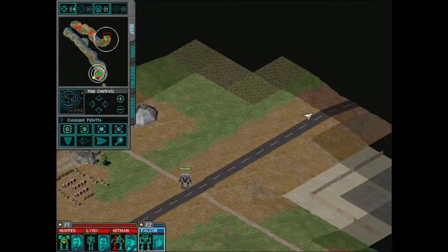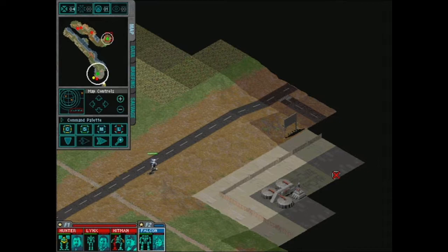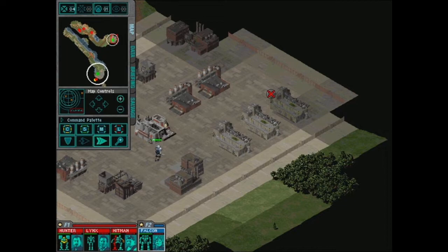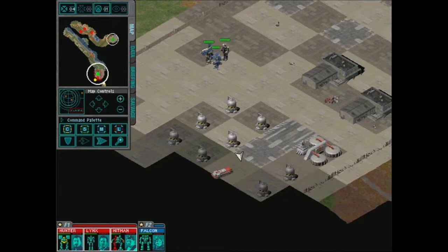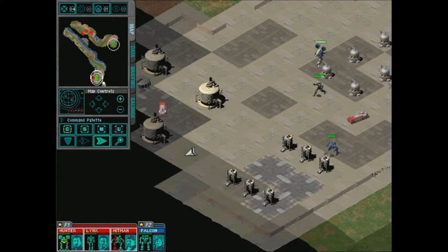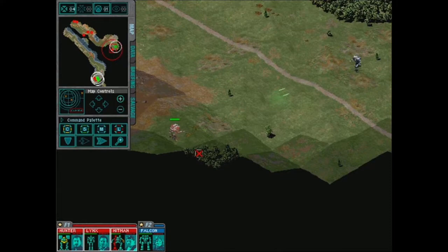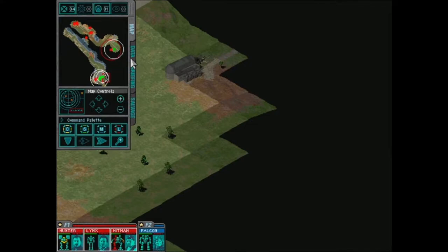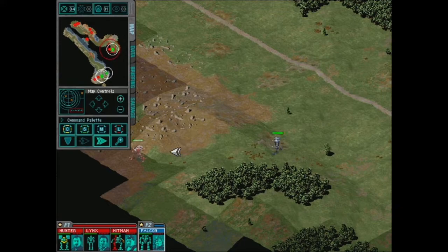Fuel truck — I'm not going to detonate that because it will probably detonate supplies that I want. We haven't technically come to help Falcon, but if she can capture some supplies for us, we'll be incredibly grateful. Is there anything worthwhile over here? Nothing. Alright Falcon, get over here. I think this base is pretty cleared out — just a bunch of fuel trucks driving around minding their own business. Let's see if my dudes can actually find a bridge — I told them to go help Falcon.